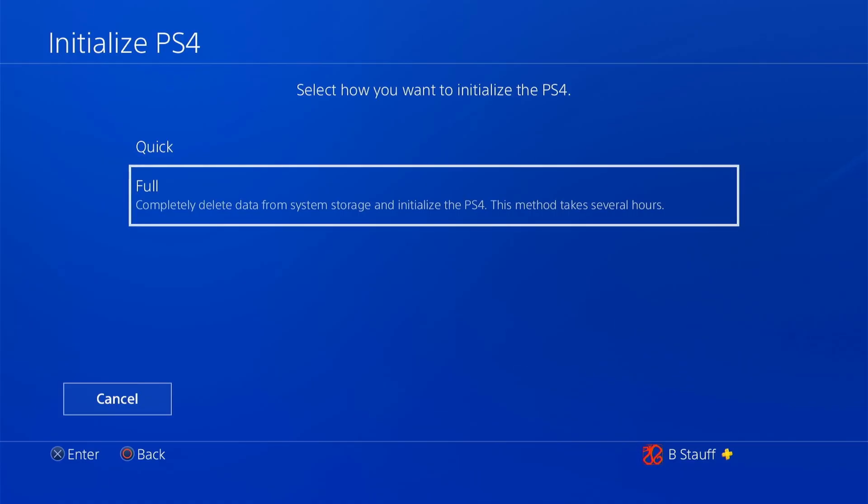It says this method may take several hours, so just plan for that in case you're trying to sell your PS4. Go ahead and start the full initialization so that it will completely erase your PS4 down to the factory settings with none of your saved data. That is how you can factory reset your PS4 so that it is available to transfer to a different owner or sell it.